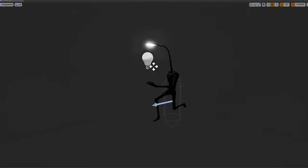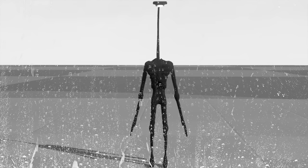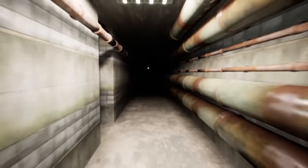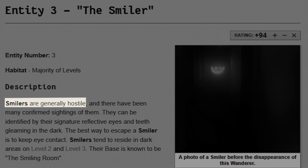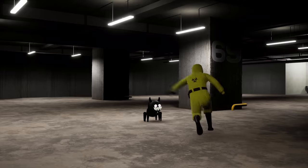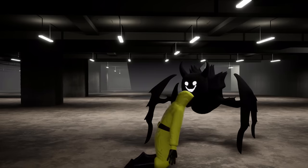A lot of people have been wondering why I added a light head to the game since it's not in the original lore, and the answer is I have no clue. I just thought it would look cool to see its light shining in the dark, but luckily I found something better to replace it called Smilers — hostile entities with reflective eyes and teeth that gleam in the dark. They're extremely scary looking, so if you get scared easily I would suggest looking away, because once the lights turn on you might not like what you see. I made him a bit bigger and now he's one of the entities that will be making your life miserable.